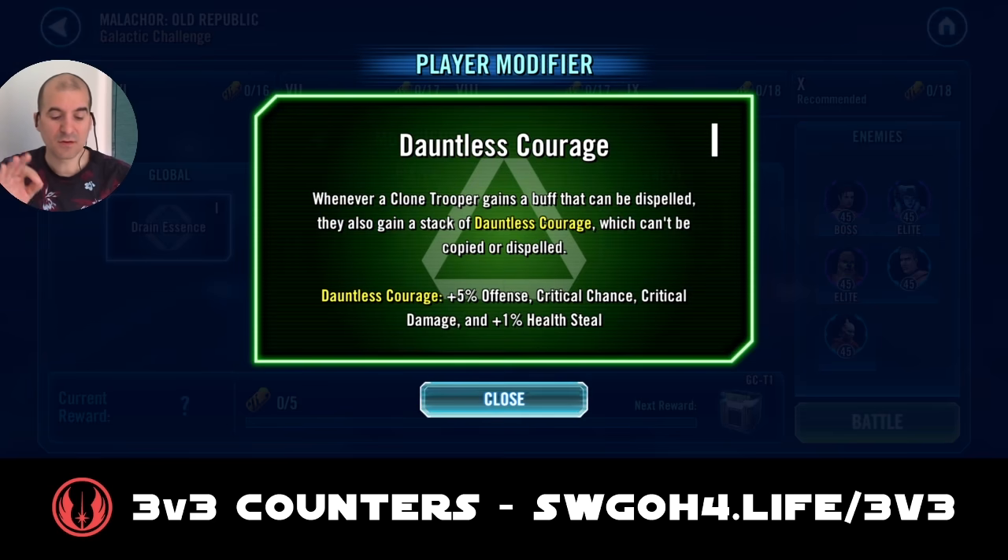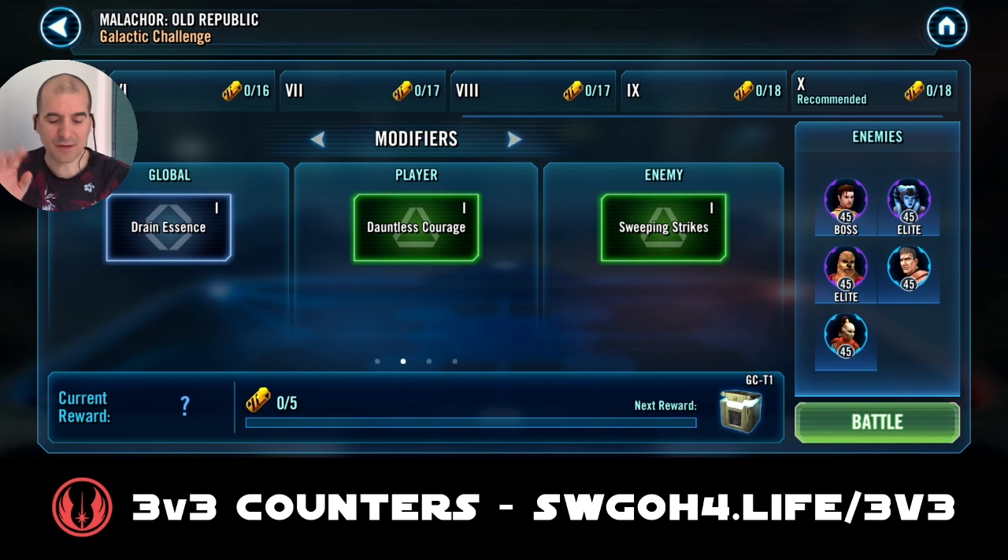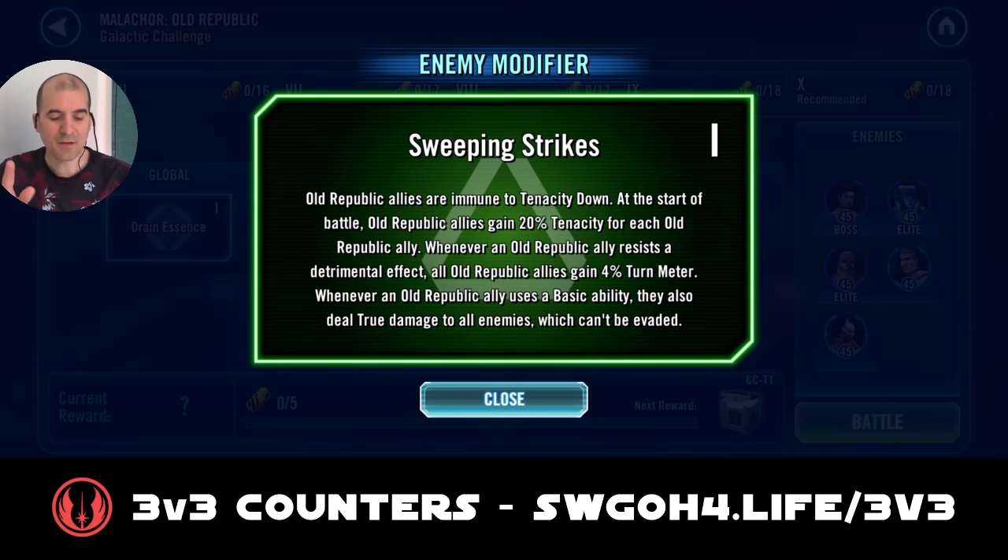The clone modifier gives some stacking bonuses, nothing too crazy. On the enemy side they're immune to tenacity down, and at the start of the battle they gain extra tenacity even further, so they'll be quite tenacious — applying debuffs on them might be a challenge. They also gain some bonus turn meter, and they deal true damage to all enemies whenever they use their basic ability. As we know, if Canderous gets going he can keep going and going with his basic doing lots of true damage to your guys.